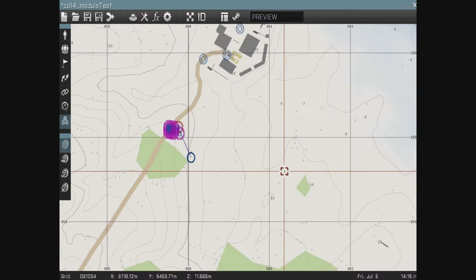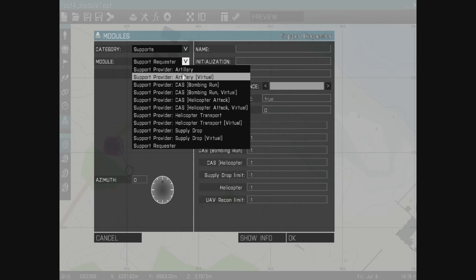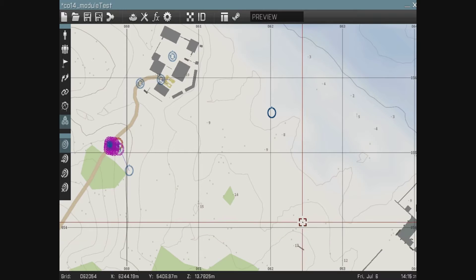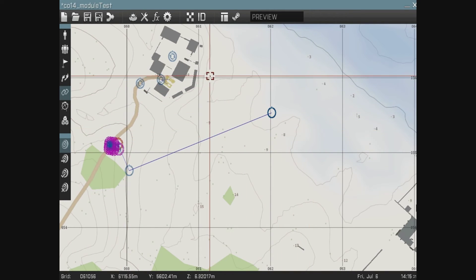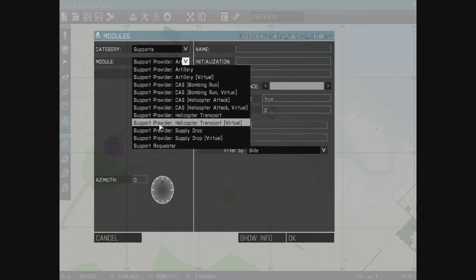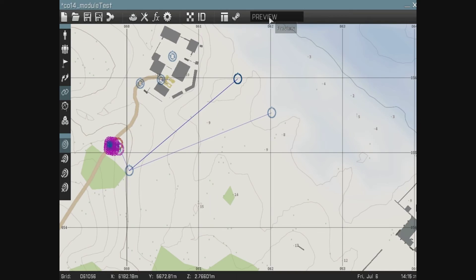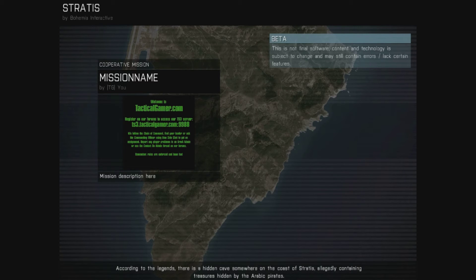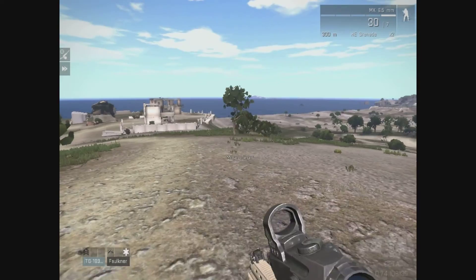Now I just need to put down the modules for the actual support assets. I'll do Artillery Virtual — that's it — then simply synchronize that artillery with the requester. Then I can add another module for Helicopter Transport Virtual, ungroup the module when I place it, and synchronize that with the requester as well. You can see on the left side of the screen I've now got two supports available.